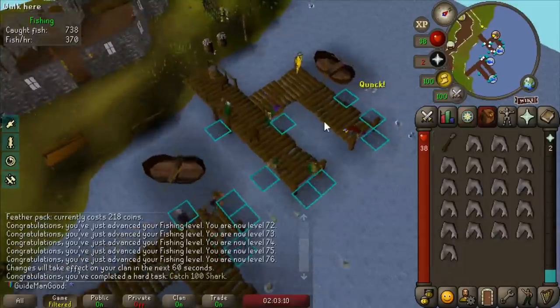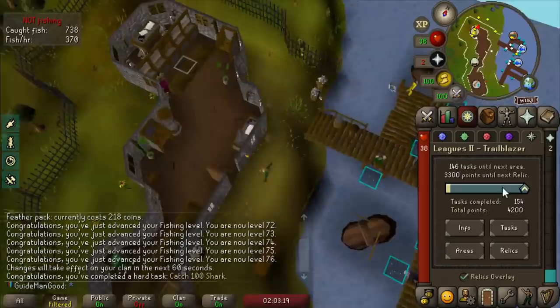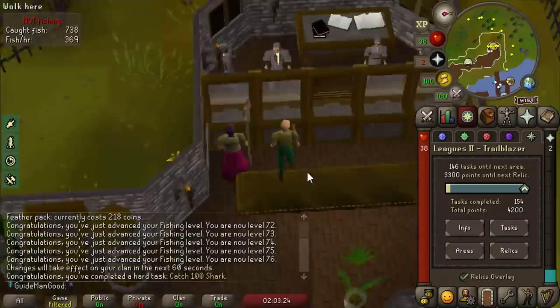Welcome back to the Trailblazer League Adventures. We just caught our 100th shark and got 100 points for that since it was a hard task. I'm so excited to work towards getting our fifth relic - it's a pretty good one and we've got a lot of tasks to do so let's get into it.